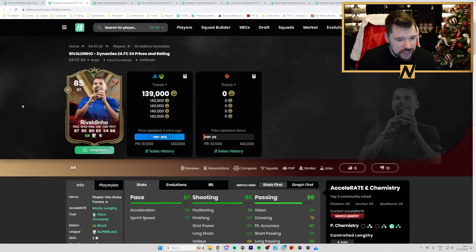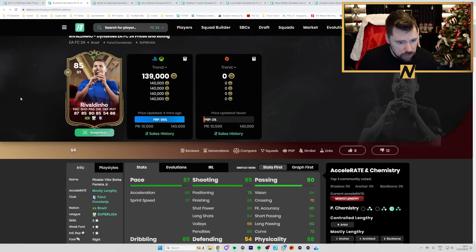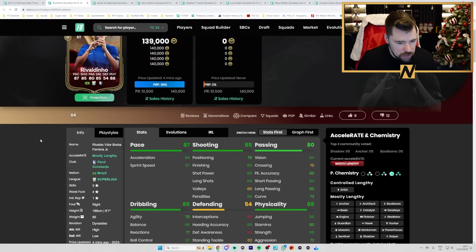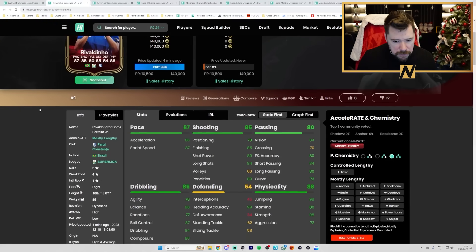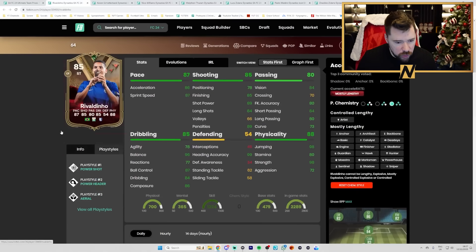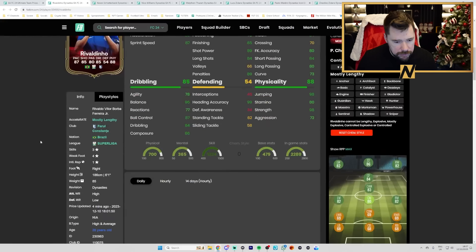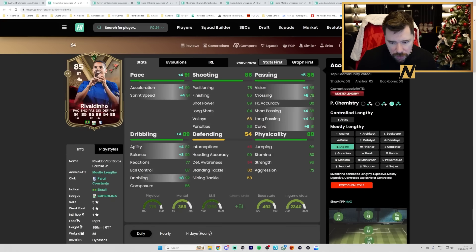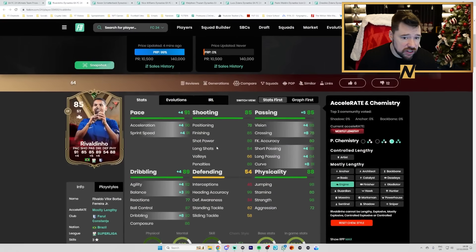Rivaldinho — 85 rated striker, wait where the hell is he playing? Constanta? A Spanish super league? Oh interesting — Barul Constanta. He's got three star, four star, power shot, power header and aerial. He's six foot one, pretty cool dribbling. With an engine: nice jumping, nice strength, good physicals, good dribbling stats other than reactions, reasonable passing, good shooting and great pace. That's a fun card — it'll be dirt cheap I imagine.